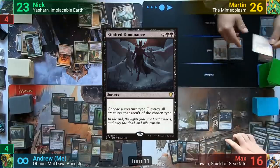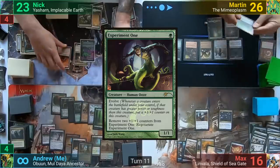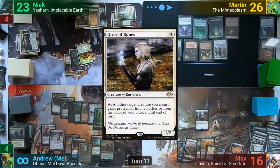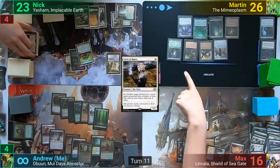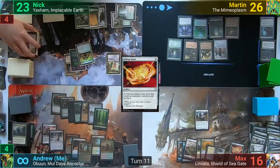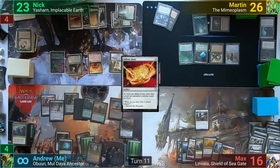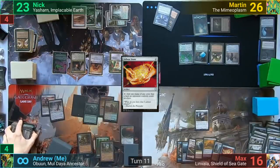Martin reveals Kindred Dominance, Adaptive Automaton, Ancient Ooze, Phyrexian Arena, Experiment One, Bojuka Bog, Forest, Umori the Collector, and Dictate of Erebos. Max reveals Mother of Runes, two Islands, a Plains, Command Tower, Wasteland, Hallowed Fountain, and a Fellwar Stone. With Krosan Verge entering on my side, I bounce Thawing Glaciers to hand, and Nick gets a Sun Titan trigger to put Strip Mine back to his field. Martin names creatures with Umori and Ooze with the Adaptive Automaton, puts three counters onto Experiment One, and exiles my graveyard with his Bojuka Bog.